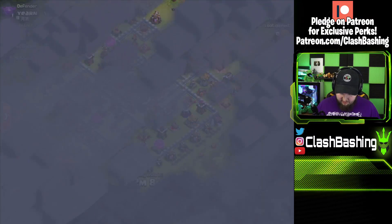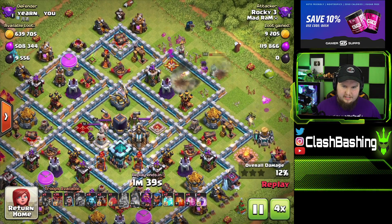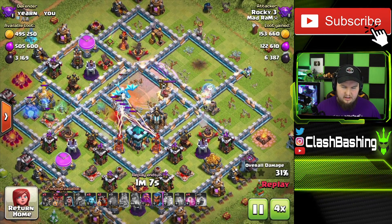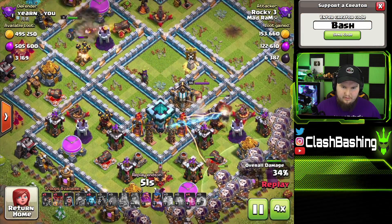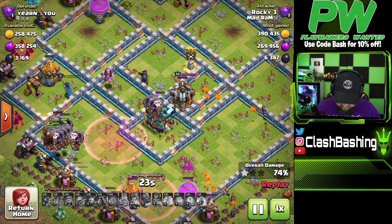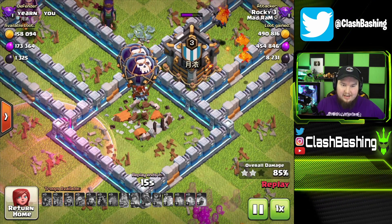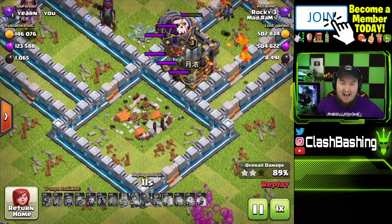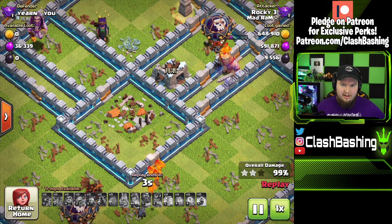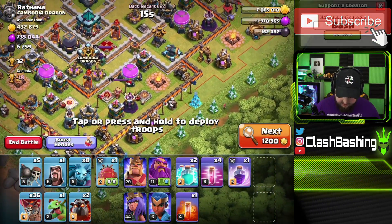Did you see what just happened with that town hall? It was upgrading but it like pretended to gigabomb — like a glitch. I'm gonna watch that again after we finish. We get 9500 dark elixir — that's monstrous! Let's go back in the replay. Right here — watch these balloons — when the town hall gets ready to go down, look — what is that? That's gotta be a glitch. Obviously the bomb didn't go off but the animation was there. That is wild — a weird gigabomb glitch. Interesting stuff.